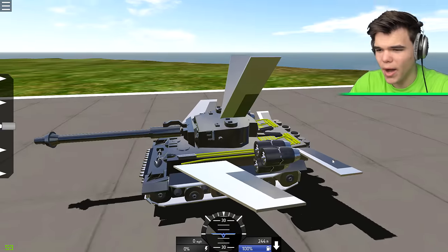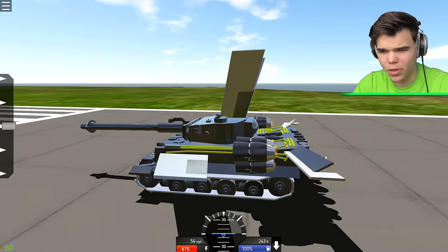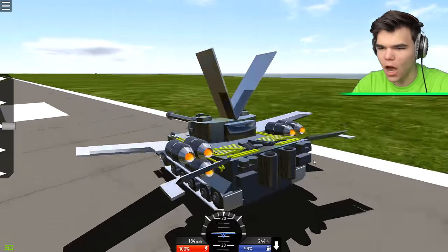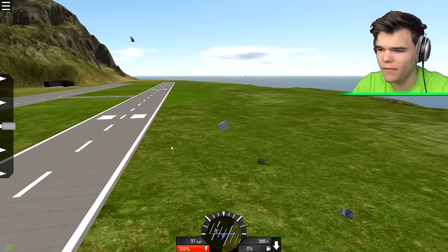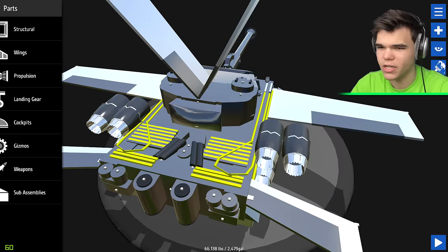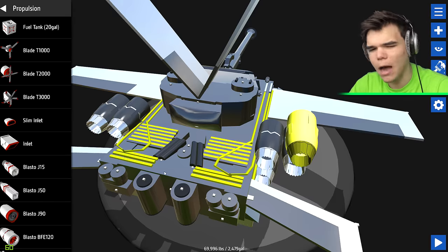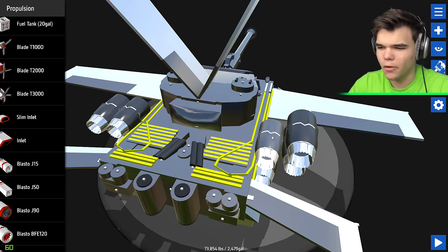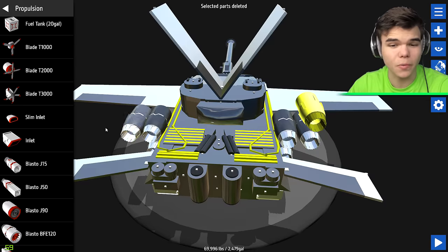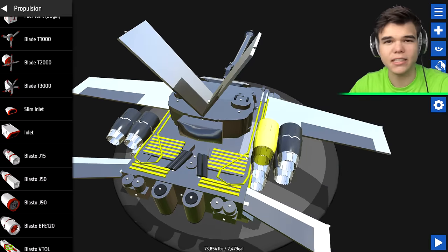I think we need more weight in the back - a lot more weight. Should we put fuel there or engines there? I think fuel. Wait - if I lift off... still too heavy, that was a big explosion. Let's put a lot of engines on top of those engines. Please comment section, understand that the physics of SimplePlanes are not realistic - this is obviously not going to work in real life, but we can make this work in SimplePlanes.